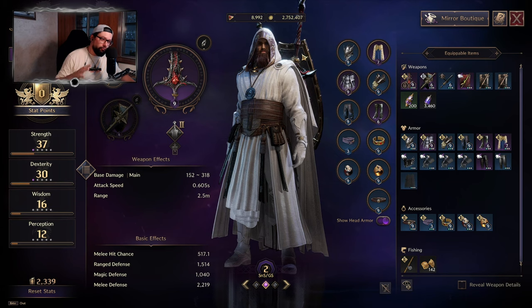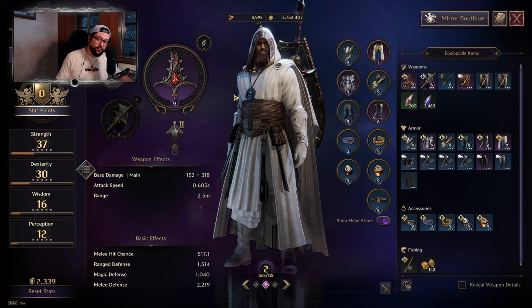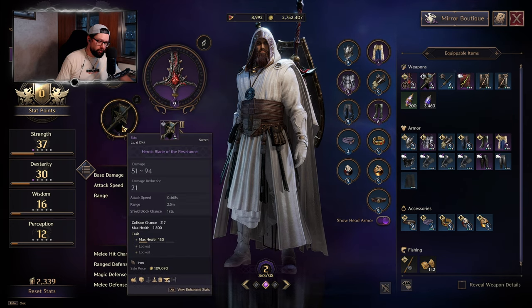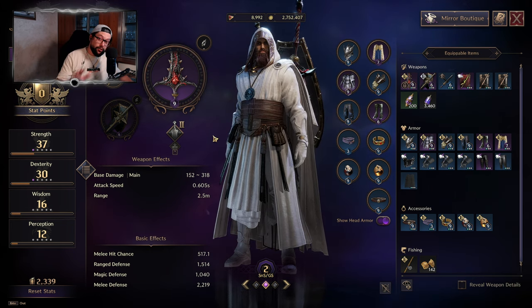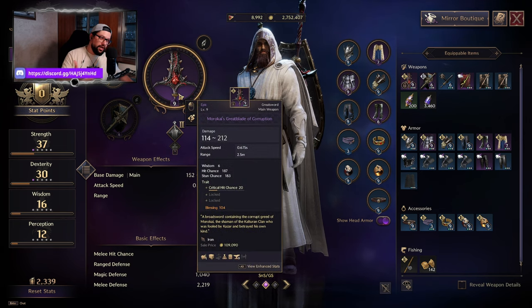Now let's talk about the other downside of re-rolling. The skill issue is just a small portion of what hits you hard when you decide to re-roll. The bigger trouble is your items. Items are not easily obtainable — it takes time to grind for them. Epic gear is a hustle early on. So pay attention and do some planning before you decide to re-roll.